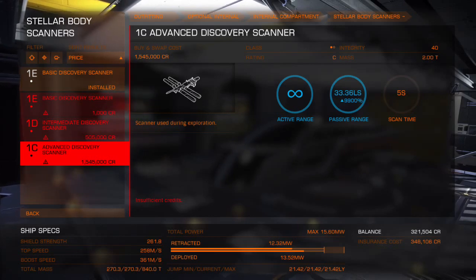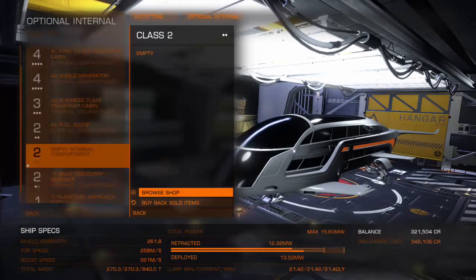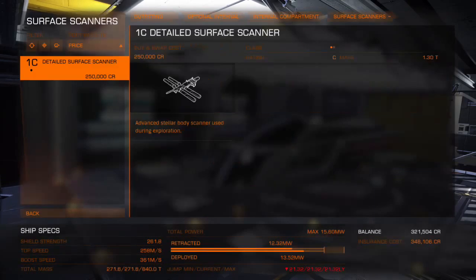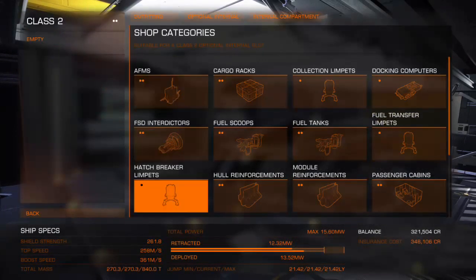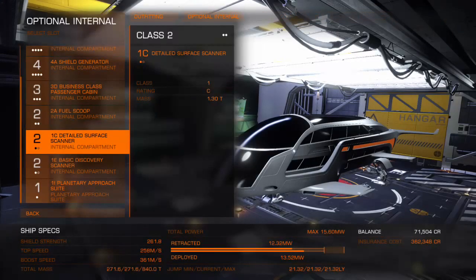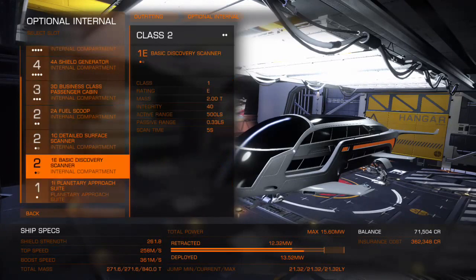A basic discovery scanner would actually be quite useful, but getting the advanced one can make all the difference when discovering good stuff out and about — so I'm going to save up for that next. We'll also need a detailed surface scanner to go alongside it, so let's lob one of those in — a detailed surface scanner for a quarter of a million. This is a full-on finished build now. This is by far aiming for the end game, bar the advanced discovery scanner which is going to require another 1.5 million investment. But that's pretty much how you build a Dolphin from start to finish, top of the line.